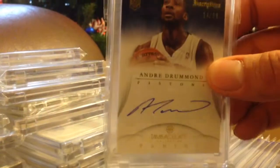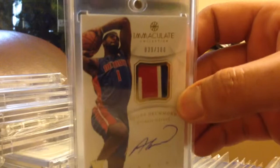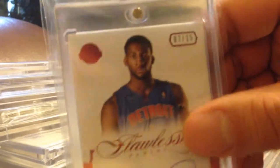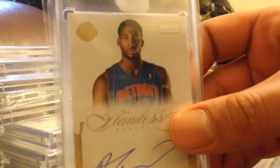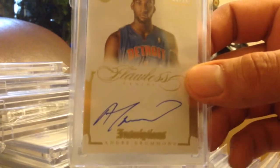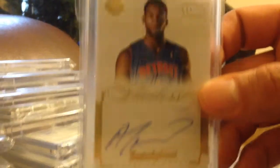Immaculate, numbered to 99 — I have two of those. Immaculate Patch Auto, numbered to 100. Flawless Ruby Red, numbered 7 of 15 — nice looking card. And the best one yet: Encased, numbered 9 of 10. Flawless, on-card auto, four autos on the card — four autos on the white. Nice looking card.